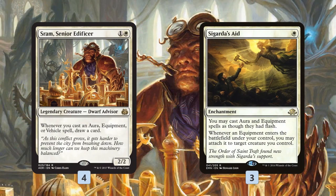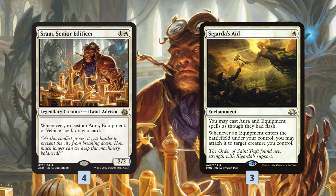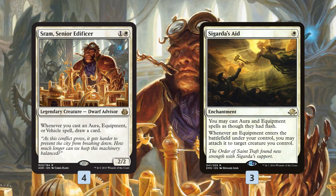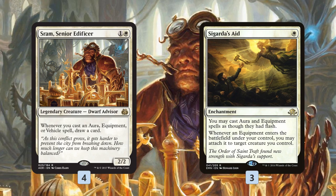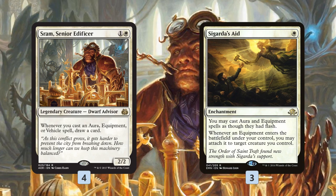The main combo of the deck, and the namesake cards of the deck, is Sram Senior Edificer and Sigarda's Aid. We'll kind of walk through our plan for the deck in a minute, but we've got to talk about these cards first, because they synergize really well together and kind of form the initial idea that the deck came from.